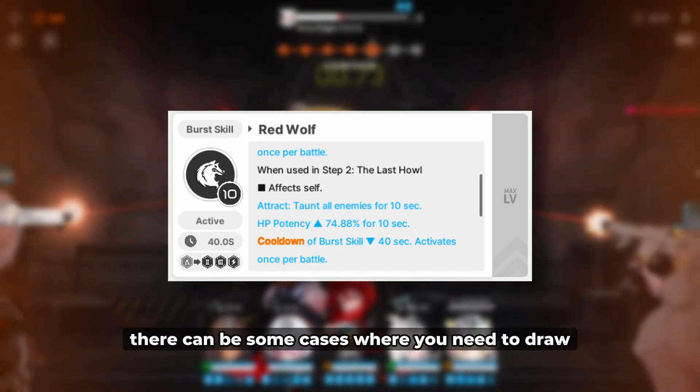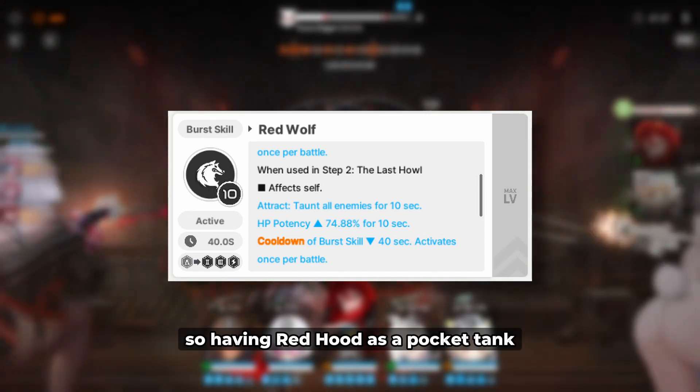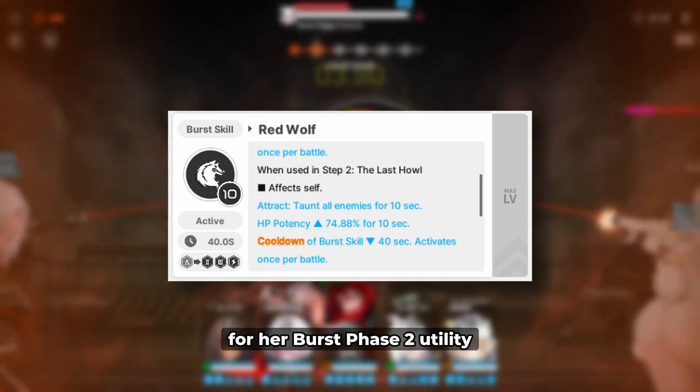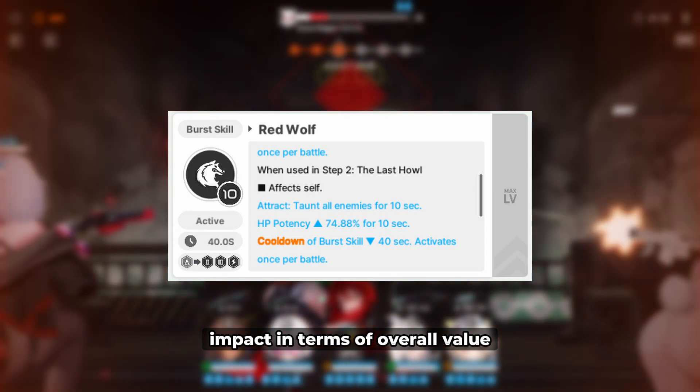There can be some cases where you need to draw enemy attention away from your squishier units, so having Red Hood as a pocket tank can be useful if timed correctly. But generally speaking, you won't be using Red Hood for her burst phase 2 utility. There are simply other burst 2 units that deliver greater impact in terms of overall value.